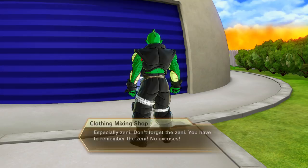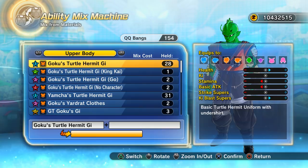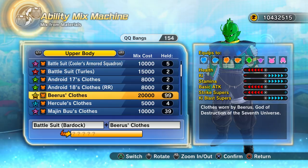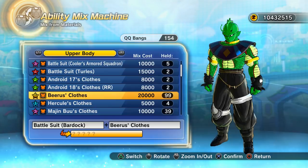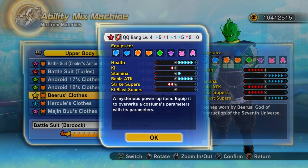I'm checking to see if the game actually mentions that being Namekian gives you a better QQ bang — I can't find it anywhere. Here are Bardock's battle top from Dragon Ball Z — not the Super version — and Beerus's top. Mix those with a Super Mix Capsule Z. First attempt... that's awful, it's a four-star.